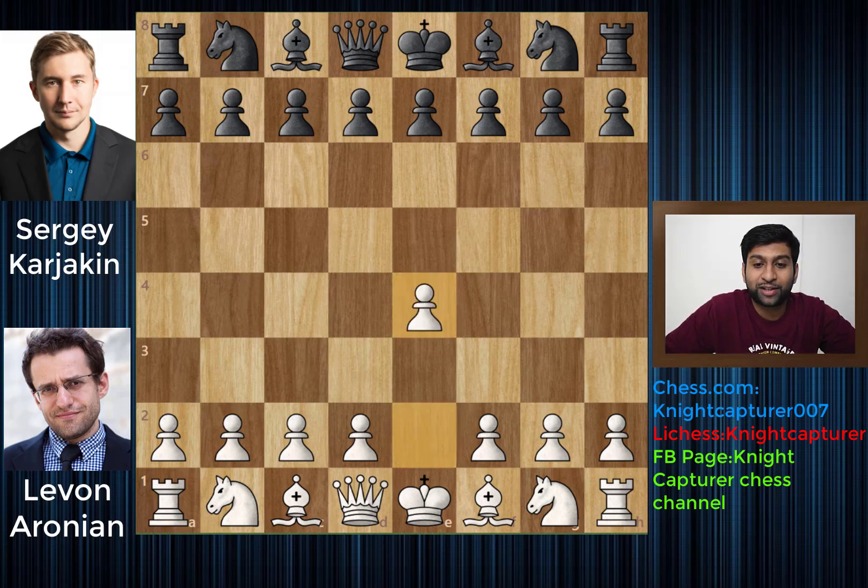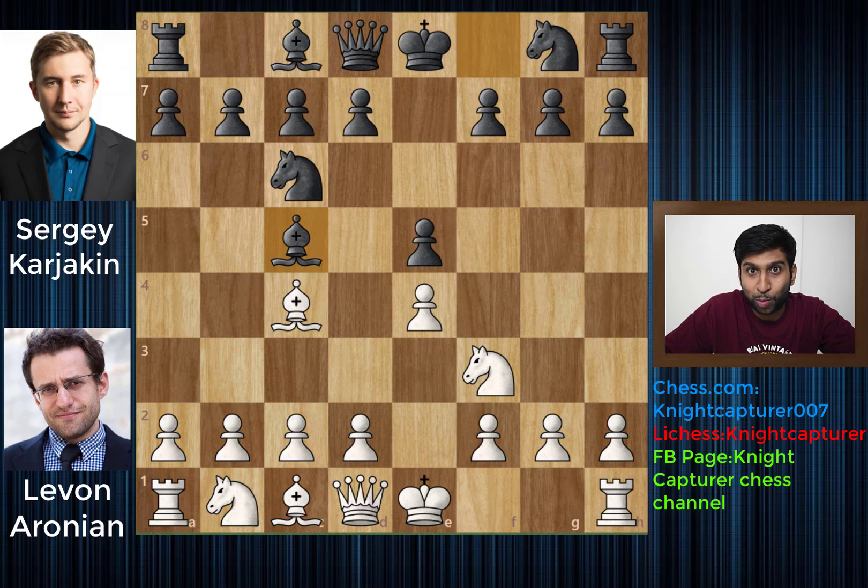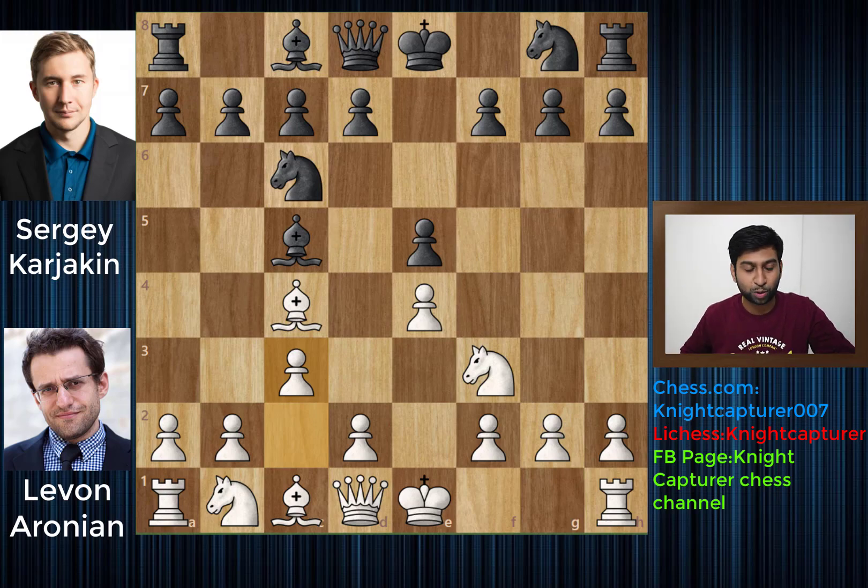We have e4 as an opening by Aronian and e5. Knight to f3, Knight to c6, Bishop to c4. This is the Italian game and Bishop to c5. This is the Giuoco Piano opening. And here if you play b4 then it's my favorite Evans Gambit, but unfortunately it was not played in the game. Instead c3 was played, which is these days pretty famous and a lot of players will play these moves.